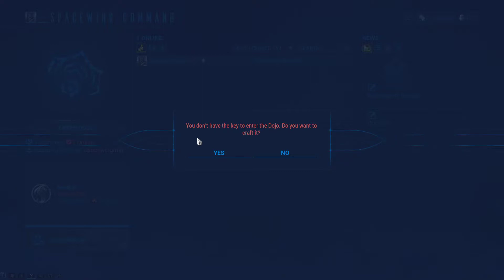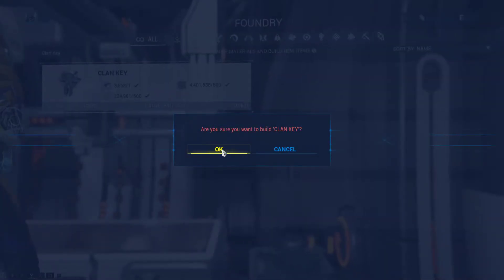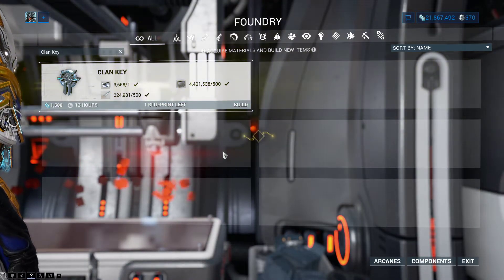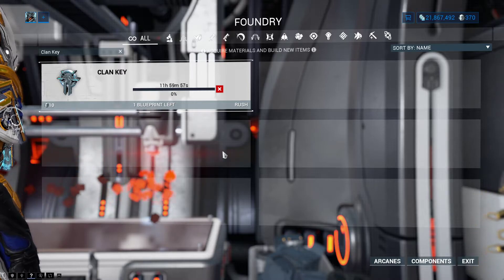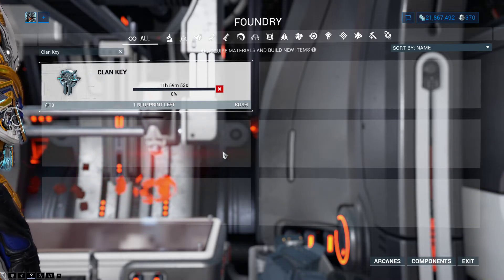You want to enter your clan, but you can't because you have to craft a Dojo key. Press ok and wait for 12 hours.